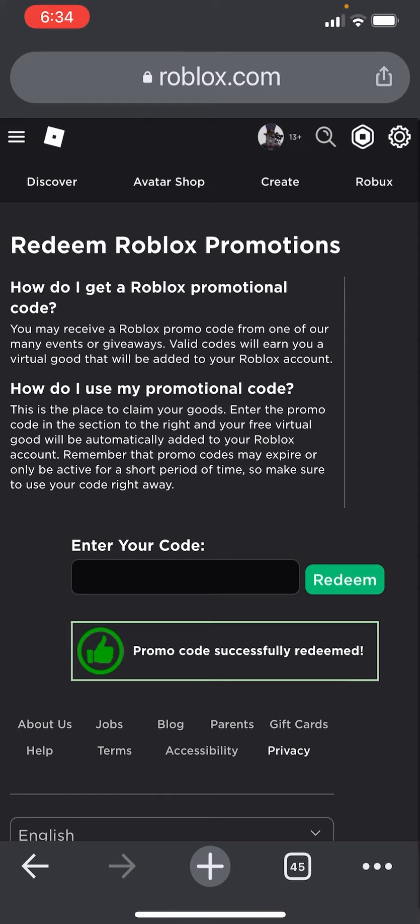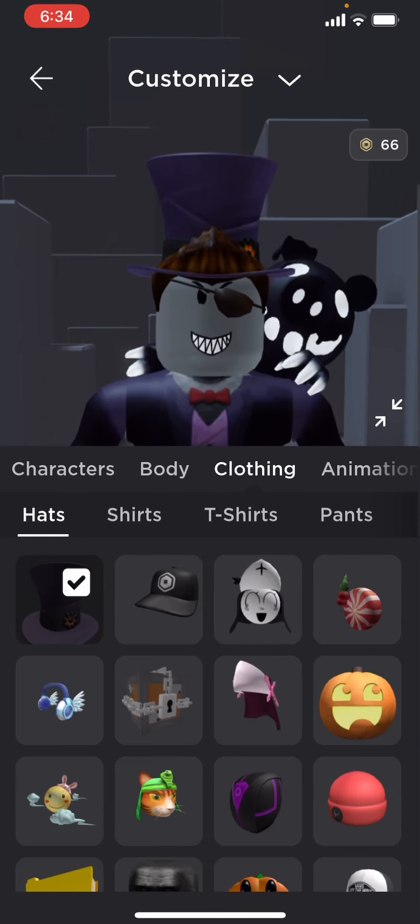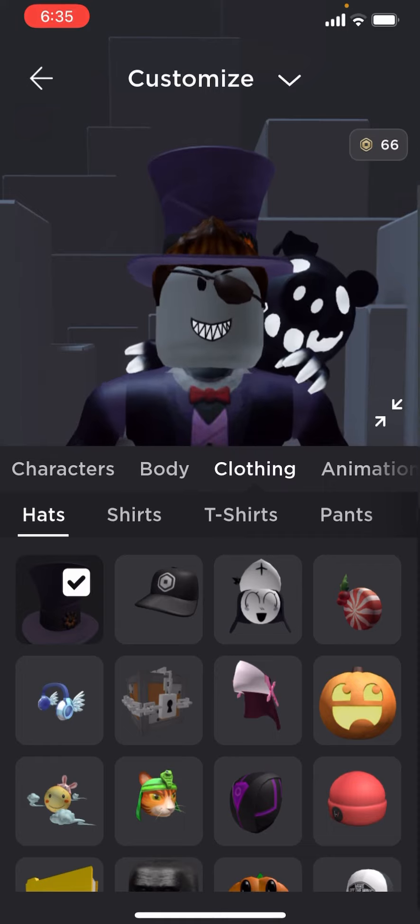So now we can just go to our avatar and see if we got it. It just went to my avatar, and yes, we indeed do have it. And as you can see right here, it is available as a hat accessory.